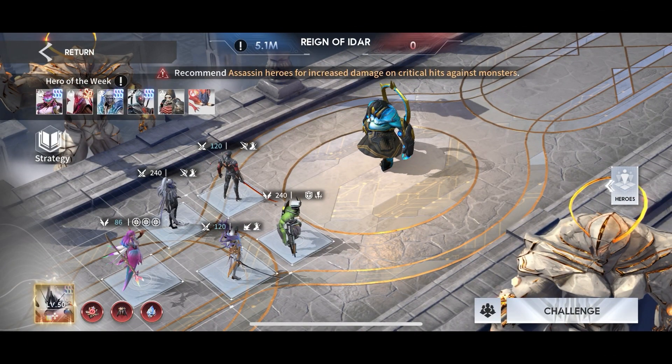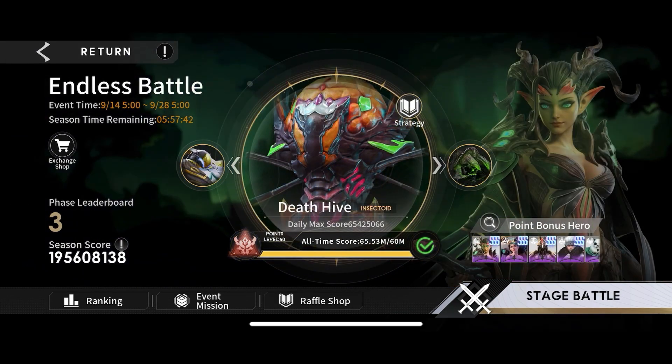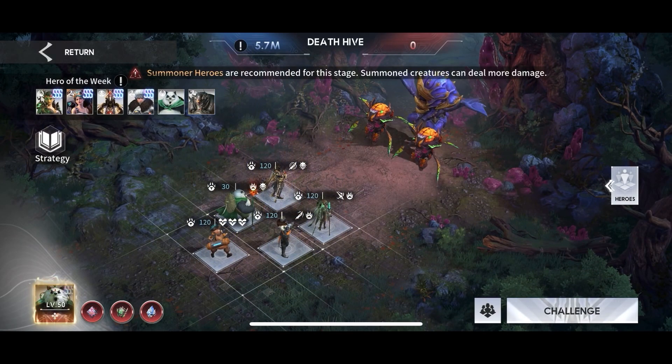For the Reign of Idar event, this was the team I showcased earlier and nothing really changed. I'm close to a second copy of Korra, which would help push the damage a little bit further. I ended up roughly around 64 million, which is a little shy of where I want to be — some of my clan mates are at the 66–67 million mark, so lots of improvement there.